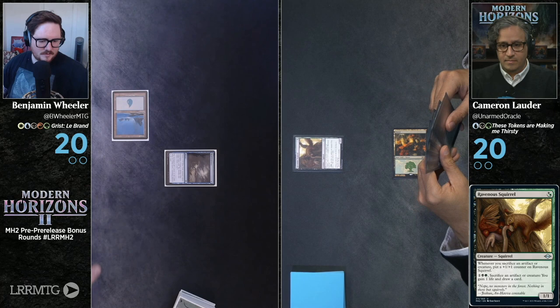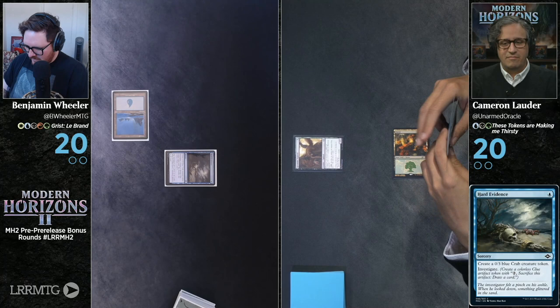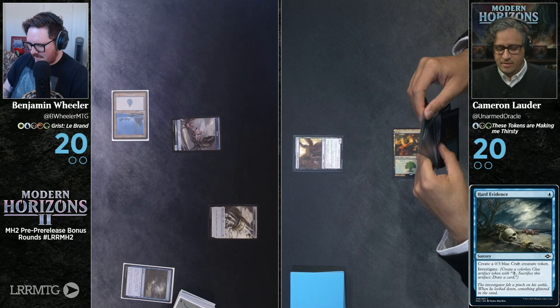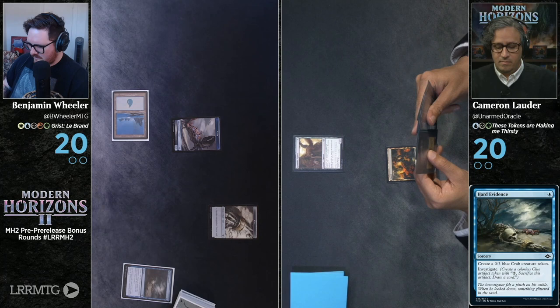I'm going to play a basic island, tap, and cast Hard Evidence to make a Crab Detective. I've often wondered — is this like a Clouseau-esque Crab Detective? Or Poirot-esque Crab Detective? Maybe this is the Orient Express, like from 2014.